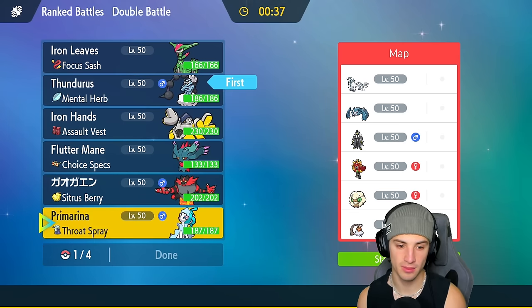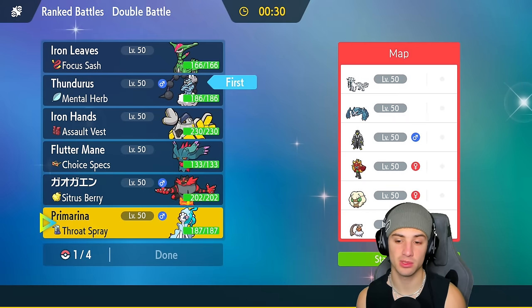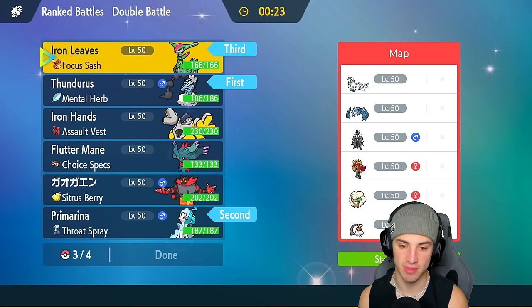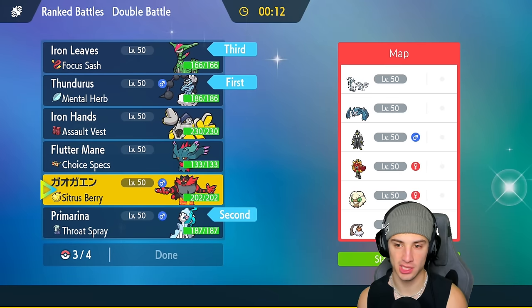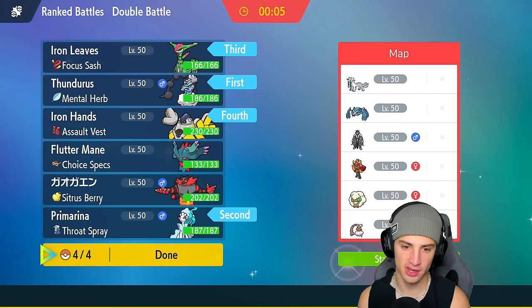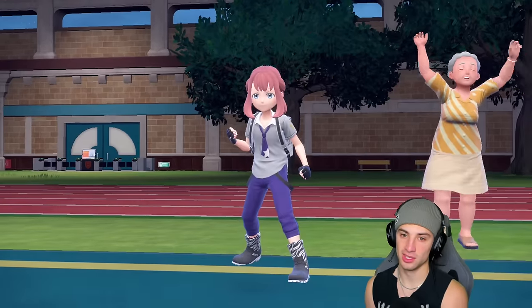A lot of different meta Pokémon. I could go Iron Leaves, Thunderus for speed control. Primarina to pop Throat Spray is a good option too. I think we're going to have to start paralyzing Pokémon early on and get speed control rolling. Bringing Thunderus and Primarina, also Iron Leaves in the back for Quark Drive. Last slot — Flutter Mane or Iron Hands? Iron Hands is more solid, especially if they have Metagross with Bullet Punch. Flutter Mane has Fairy Tera type and would just get wiped by priority Stab. Bringing Iron Hands.